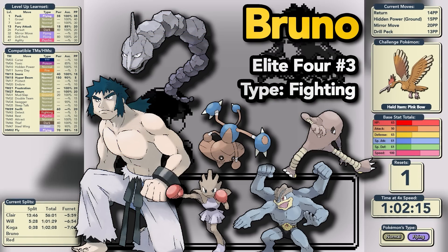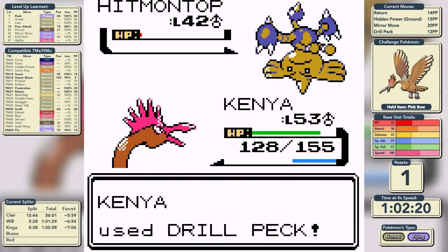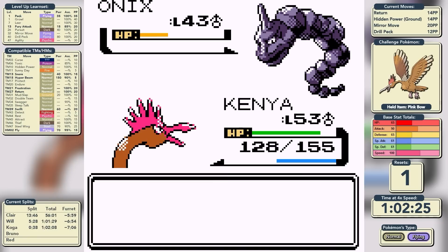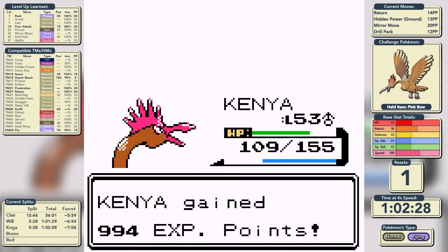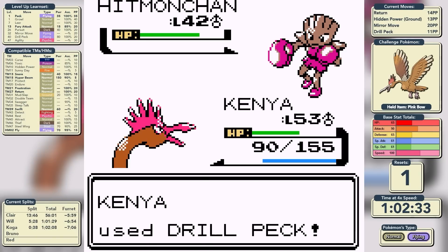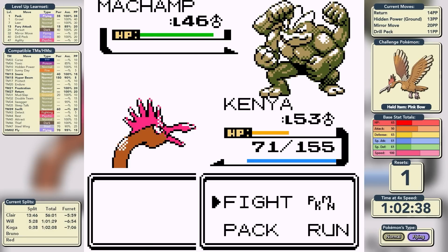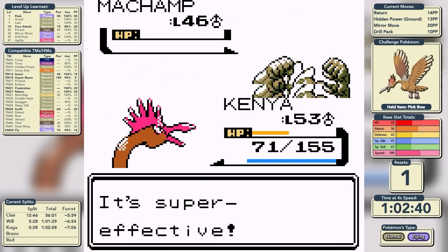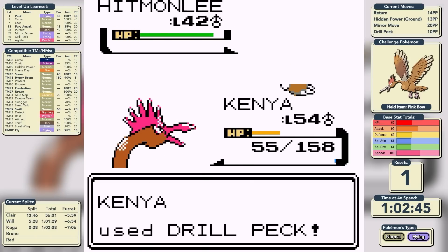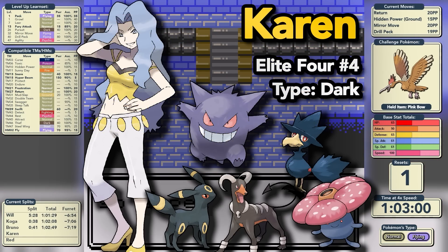Bruno is a Fighting-type specialist who leads with Hitmontop. It gets a little bit of damage off us with Quick Attack, but we take care of it with a single Drill Peck. Out comes Onix — Hidden Power Ground takes it deep into the yellow, so it's a two-shot as he brews a pesky Sandstorm, meaning we take damage at the end of each turn. We knock out Hitmonchan and Machamp each in one Drill Peck. We outspeed Hitmonlee and take it down in a single Drill Peck — it feels so good to have an easy Bruno battle for once.